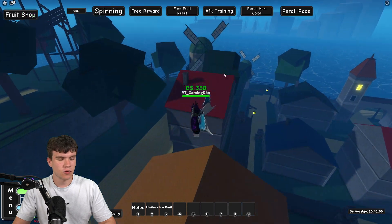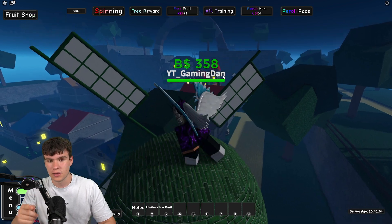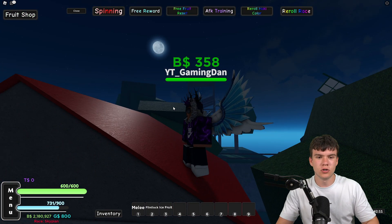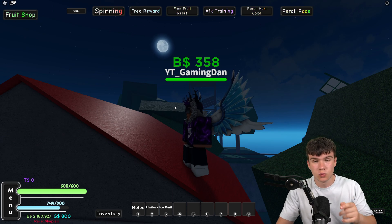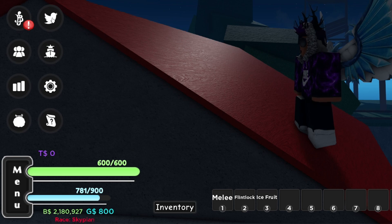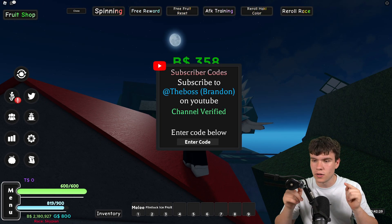We also have a lot of new working codes. To claim codes in A One Piece Game, go to the left and click on the access menu, then click on the Twitter button, and the code menu will come up.